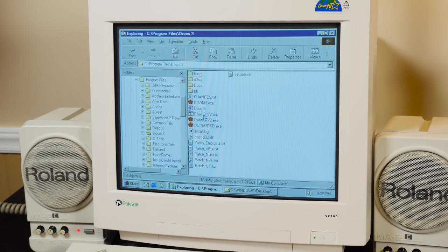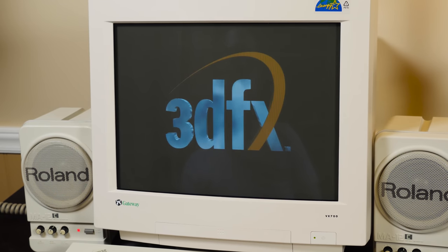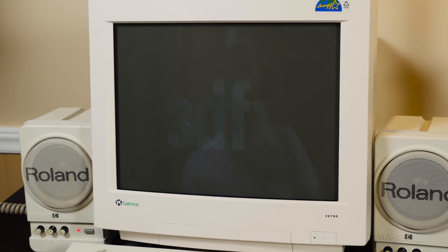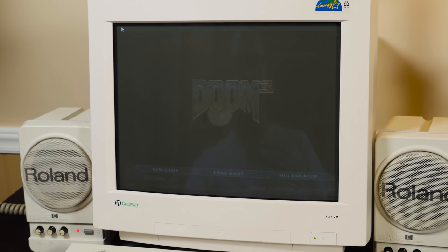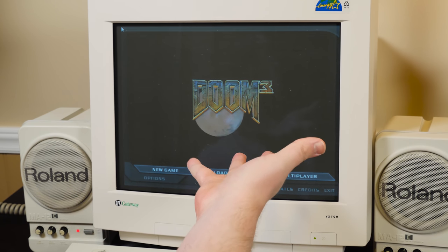And now it's time to see if it worked! Open Doom3_V2.bat, and if all went well you'll see a 3dfx logo on startup. The intro videos didn't work for me, so you can just press escape to get past those. And finally we're in the main menu!